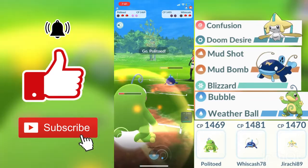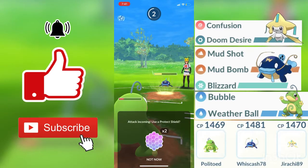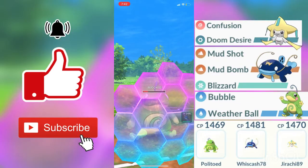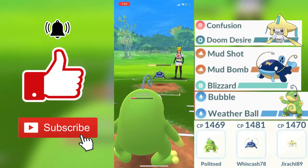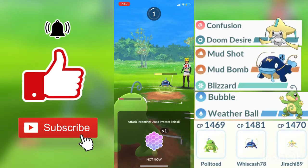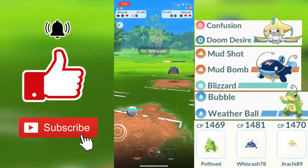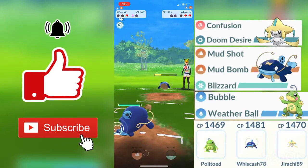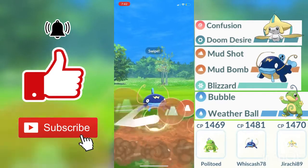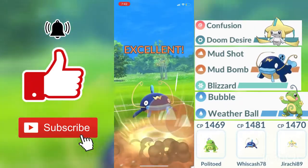I decide to make that swap out into my Politoed as a shield bait, so if he does throw in something like a Blizzard, my Politoed will be able to come in and tank that because he is already very low. We do get hit by a Mud Bomb that we did throw a shield for. I know that my opponent has zero shields left and we have one shield left. That Mud Bomb does faint my Politoed, and my Whiscash is going to come out. I know that this Mud Bomb will definitely faint my opponent's Whiscash, so I just decide to throw in the Mud Bomb instead of charging up to Blizzard.